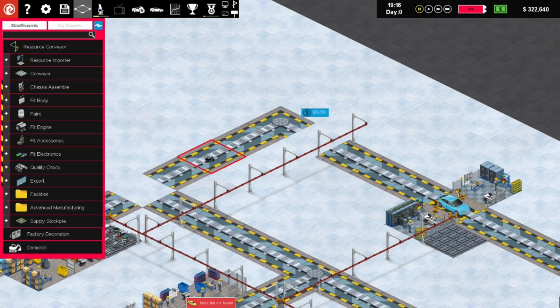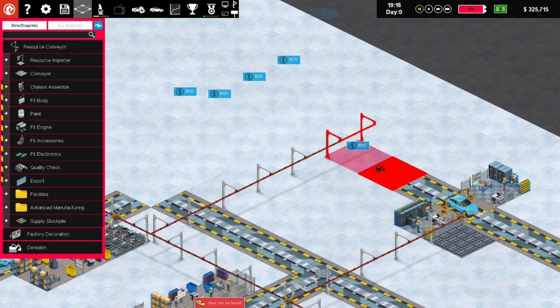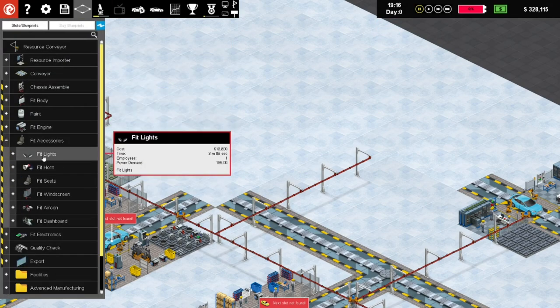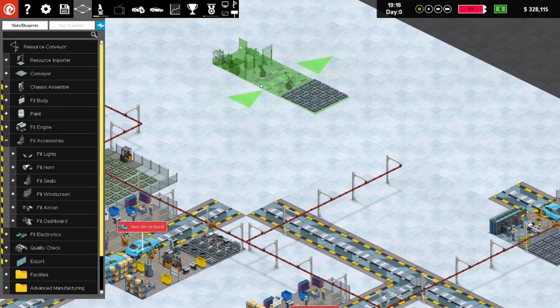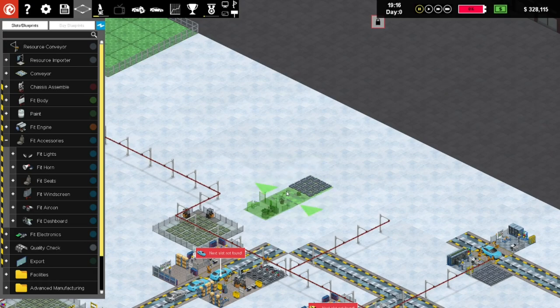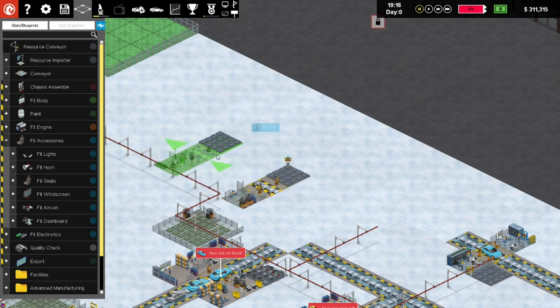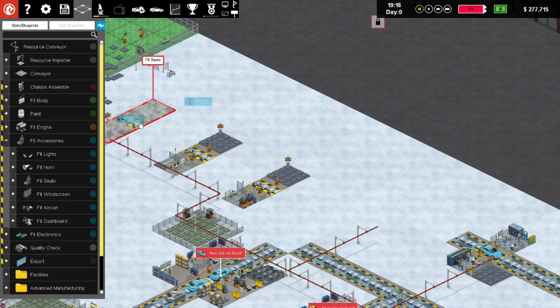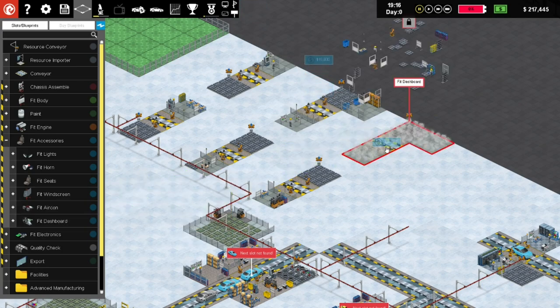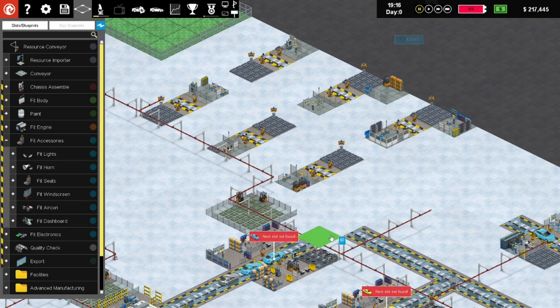I did get some money back - excellent! I'll trim that out of there. Now let's do the rest of the fitting accessories - fit some lights. I'm thinking how many do we have: one, two, three, four, five, six of them. We'll need to run it up this way. Fitting lights, fit the horns, fit the seats, then come back and fit the windscreen, fit the air conditioner unit, and fit the dashboard. This is the cool part of the game - you start to really specialize.